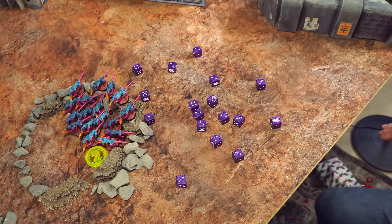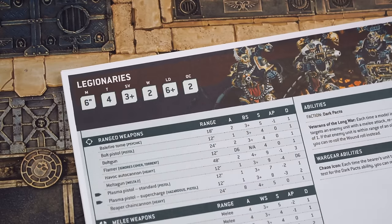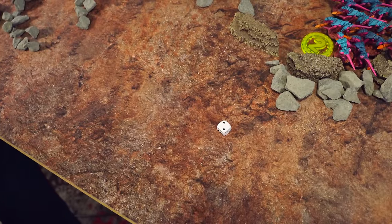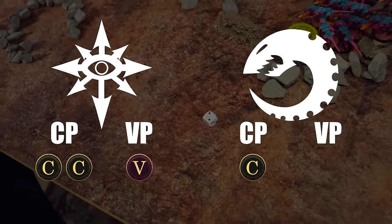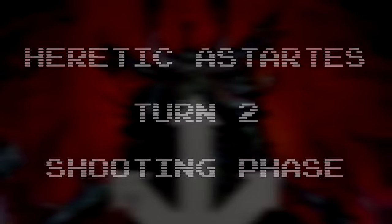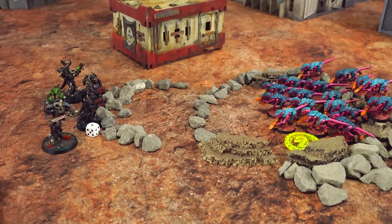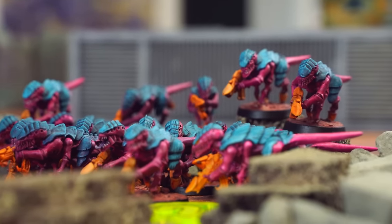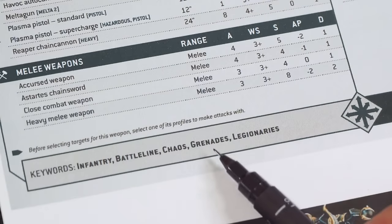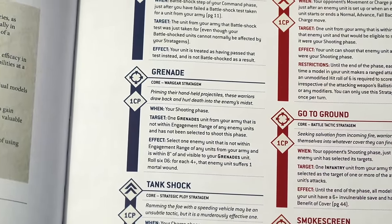Moving on, I can't move the cultists without falling back, and because they failed a battleshock test they'd have to do a desperate escape where they might die trying to run away. So I'll keep them in combat. I edge the Legionaries and Master of Possession forward slightly. Ant uses a command point to fire overwatch at the Legionaries with 17 Termagants — all making one attack with flesh borers, but overwatch only hits on 6s. Just one hit. Strength 5 against toughness 4 — needing 3s to wound. It wounded. Guy needs to save on a 3+ — uses a command point reroll to re-roll, and passes.